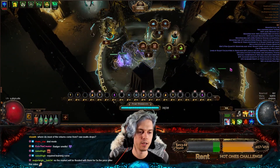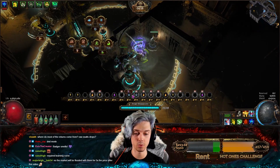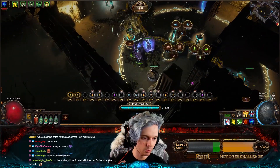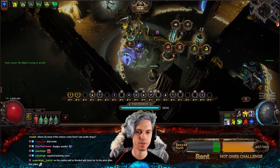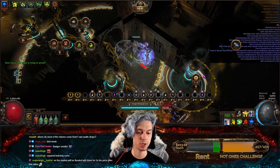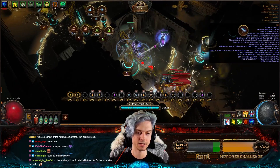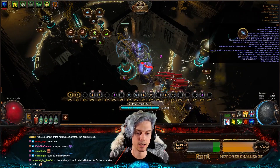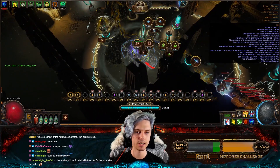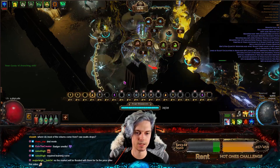For some extra damage, lightning chain arc towers are really strong as well. You can see mobs coming in — they're starting to get slowed and stunned all the way down the corridor right there. I'll add another flame tower here once they start coming in. The minions can actually be so strong they block the path entirely, which helps a lot.